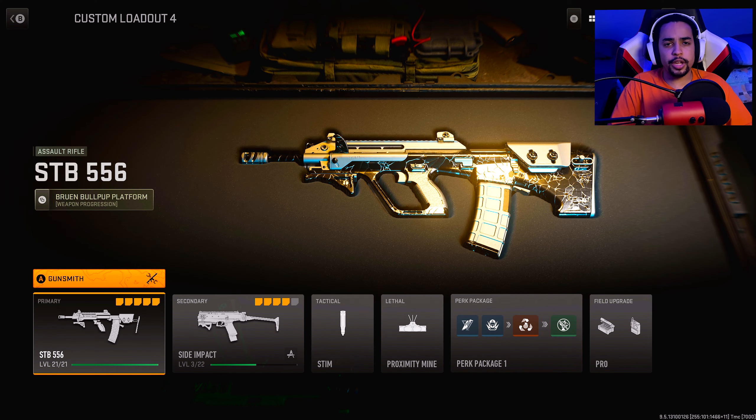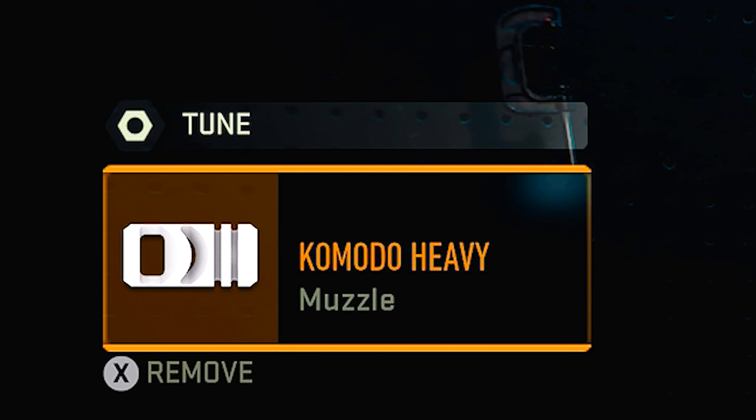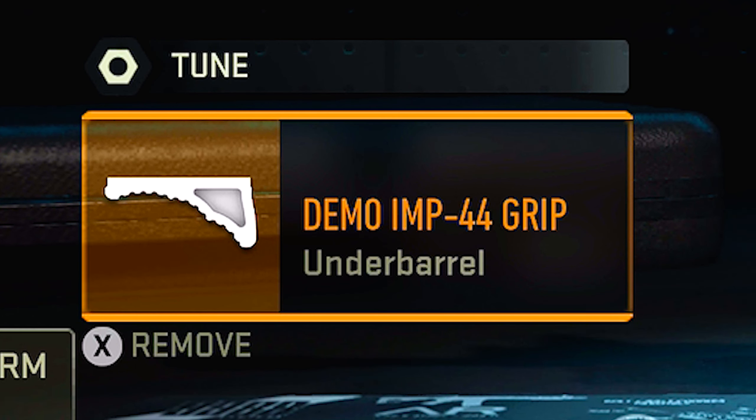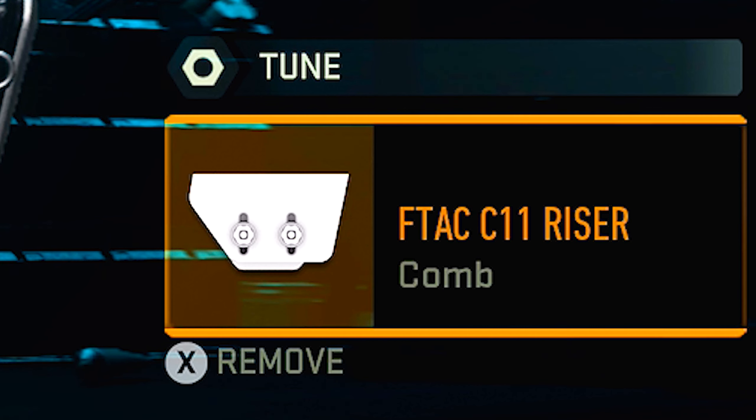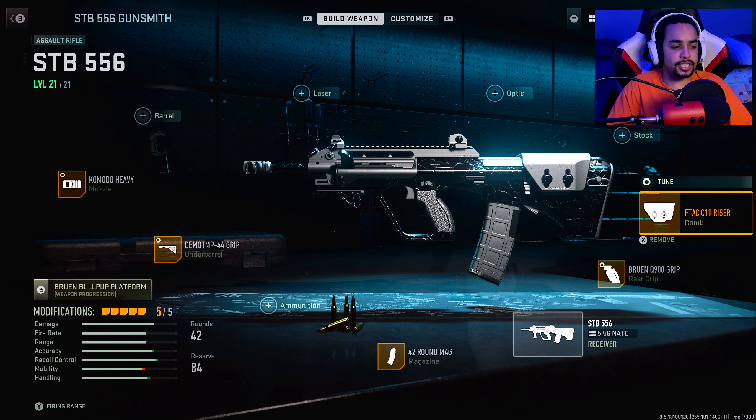Alright, brothers — what you guys have all been waiting for: my STB class setup. For the first attachment I was running the Komodo Heavy. Second attachment: the Demo Imp Grip. Third: the 42 Round Mag. Fourth: the Bruin Grip. And the fifth and final attachment: the F-TAC. This class setup was going absolutely fire. The mobility was slightly nerfed, which kind of makes no sense — I had it built around three ADS attachments while also tuned to ADS, and yet the mobility still stayed negative. It was weird.